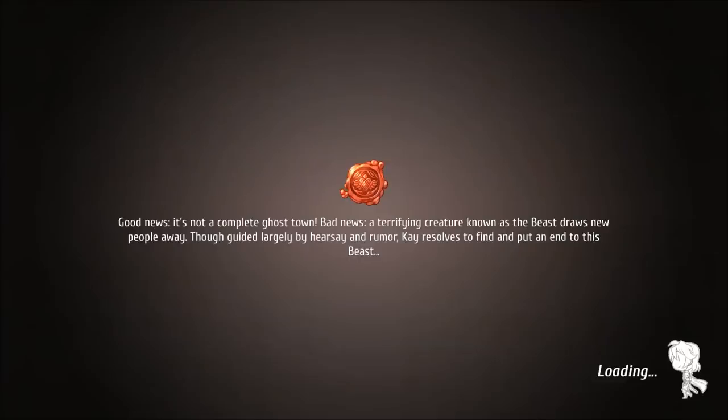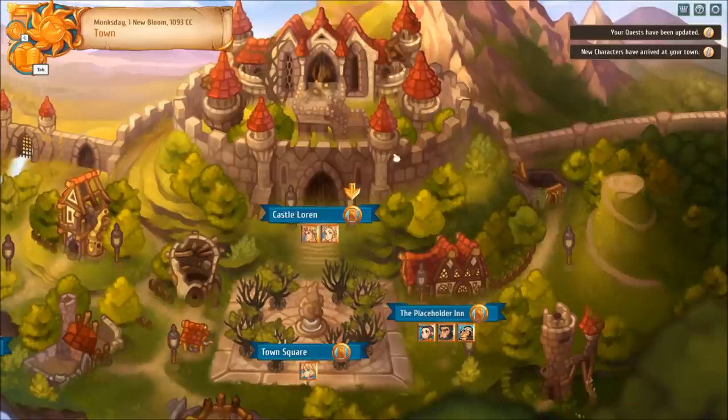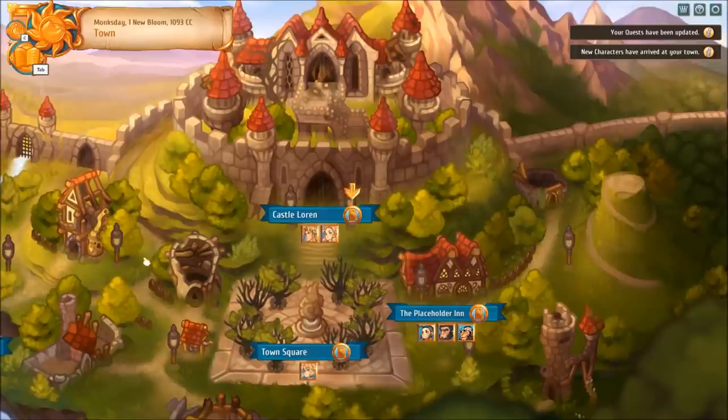Alright, ladies and gentlemen, I think it's about time to end the episode. Loving this. Good news — it's not a complete ghost town. Bad news — a terrifying creature known as the beast draws new people away. Though guided largely by hearsay and rumor, Kay resolves to find and put an end to this beast. That is the time, place, and spot to break off the episode. I hope you guys enjoyed, and if you did, make sure you hit that like button — especially in the first few episodes, it helps with visibility. If you haven't already subscribed, there will be plenty more to come — I'm going to be doing two a week. Hopefully I don't lose any save files, but if I do I'll catch back up. It's in pre-release status so there's going to be patching and things getting fixed. Look for more episodes next week. Until then, my name is Bumpy McSquiggums — thank you so much for stopping by The Freak Show, and I will see you later.